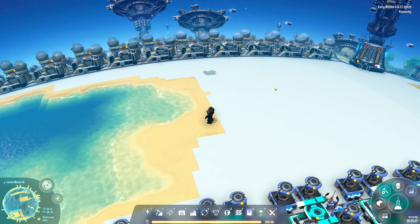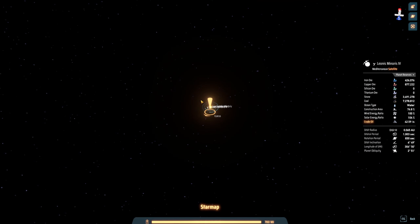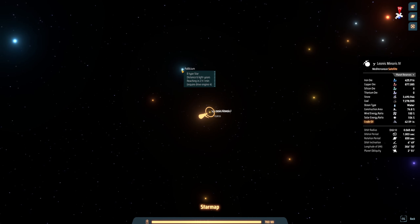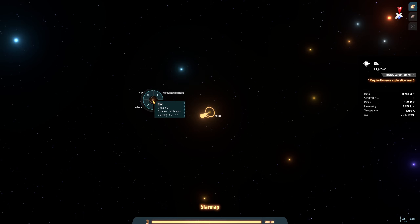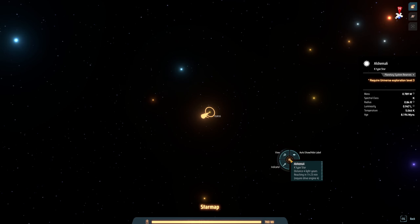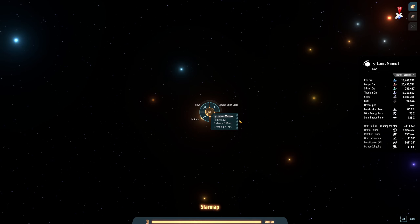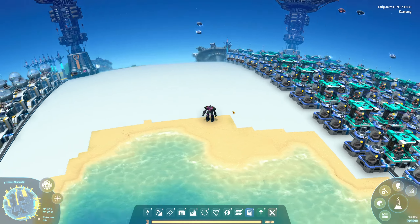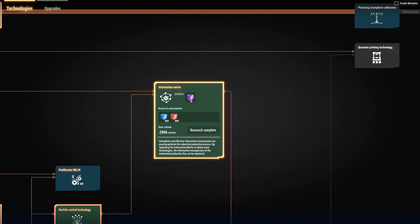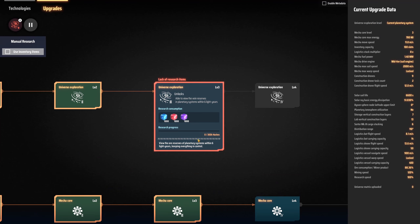We're back with the Dyson Sphere program today. The plan for today initially was to jump over to another star system. So if we scroll out here we can see we have a vast universe to explore. I wanted to go to something like a B-type star, or maybe just another K-type. The problem is we don't really know what's here, so we should probably know what to expect before we go. The plan is to build the information matrix so we can get to the next universe exploration.